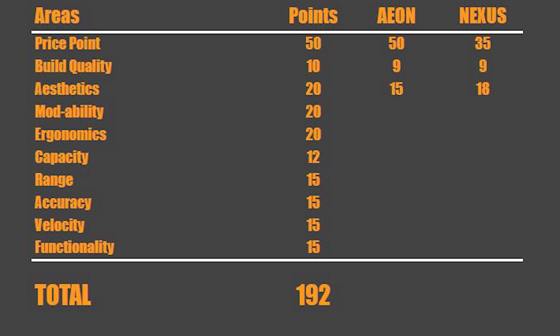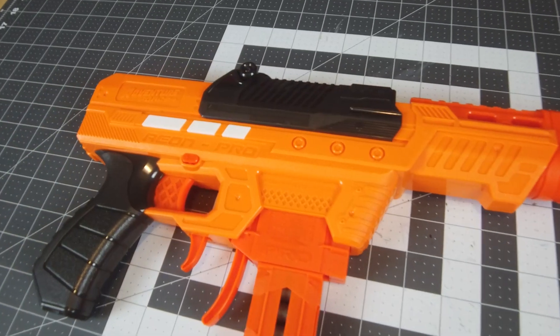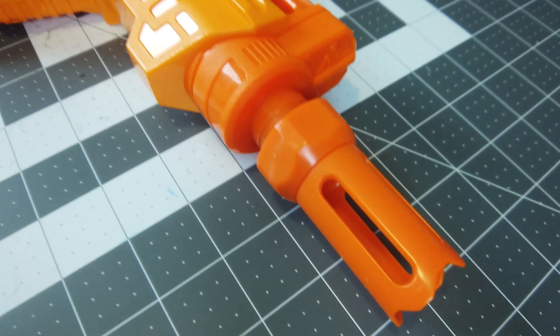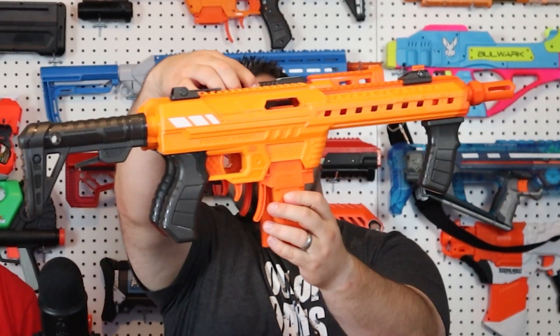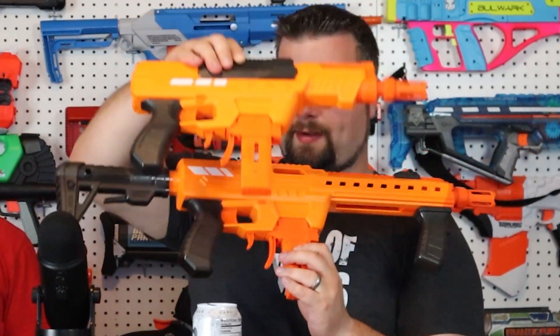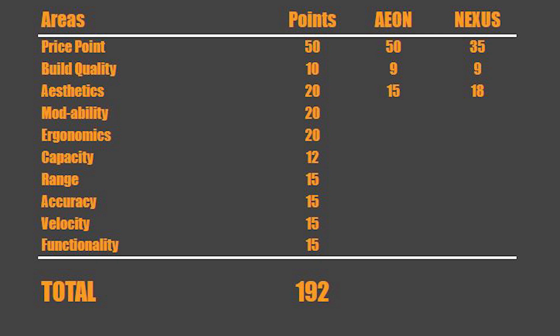Next area is aesthetics. We chose to give the Aeon Pro 15 out of 20 points because I love the way this thing looks — I'm a huge fan of SMGs, and this thing is definitely small, tight, and compact. For the Nexus, if you think about aesthetics, this one looks better because there's just more of it. If you look at the profiles, they are exactly the same thing — same thickness — it's only that this has more going on. So we gave this a few more points for how it looks, adding 18 points for the Nexus — 15 for the Aeon and 18 for the Nexus.